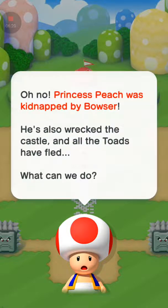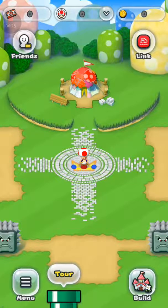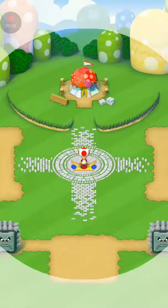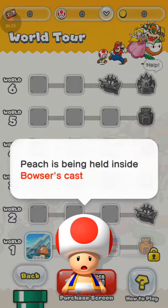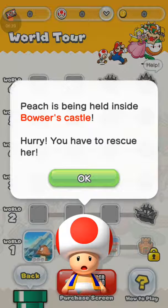Oh no — Princess Peach was kidnapped by Bowser. He also wrecked the castle and all the toads have fled. What can we do? She's been held inside Bowser's castle. You have to rescue her.